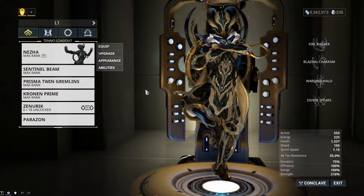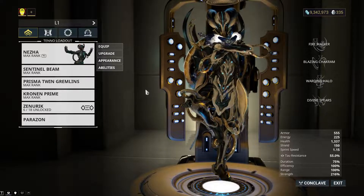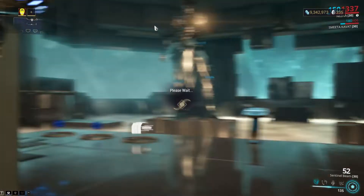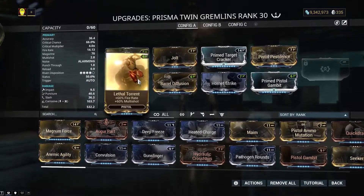Like all the Prisma weapons, you have to get these from Baro. Sad times, because Baro could disappear. But whatever. So this is the first build — I will showcase multiple builds. This is a 4-Forma build. Yes, this thing is pretty Forma intensive, but if I remember right, it either comes with a dash polarity or a V polarity.